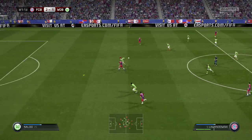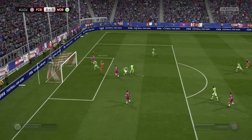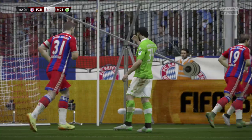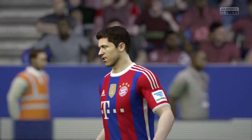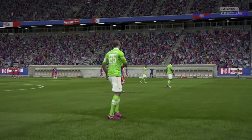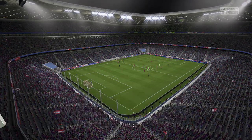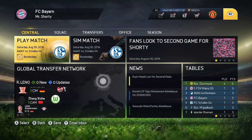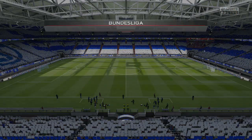In the 80th minute Goetze wins the ball and plays a great ball over the top to Lewandowski, who plays it to Robben. It's Robben one-on-one with the goalkeeper — the keeper gets a hand to it but the shot goes into the back of the net in the 82nd minute. Robben has sealed the three points, Bayern Munich 3 Wolfsburg 1. What a way to kick off the Bundesliga season — three different goal scorers in Robben, Lewandowski and Thiago.